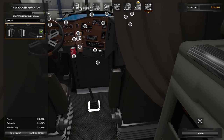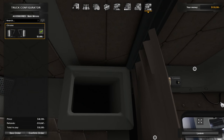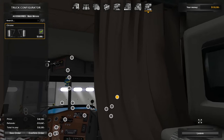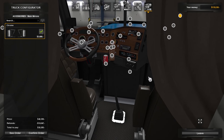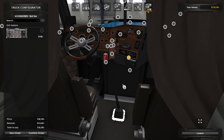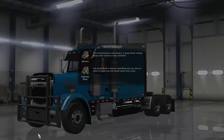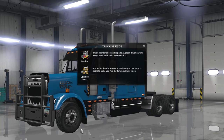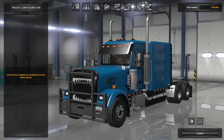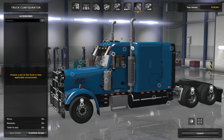It's looking pretty good. Like I said, we're going to spend more money on it eventually down the road, but until then I'm pretty happy with everything. Let's hit confirm order — 32 grand we're paying for this thing. But it does look pretty badass. One more thing I want to upgrade is the stacks — definitely gotta change the stacks.